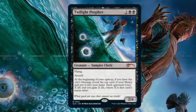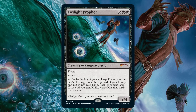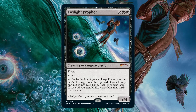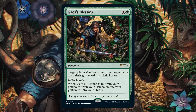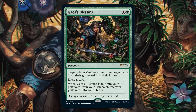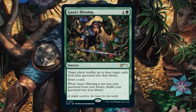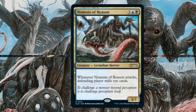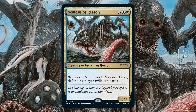Twilight Prophet takes the cake as my favorite artwork from this entire Secret Lair Super Drop — absolutely masterful work. It's on a card that carries a $10 price tag in non-foil and nearly $30 in foil, so it's a home run selection. Sadly, Gaia's Blessing is not even worth a quarter in non-foil or foil — if the art speaks to you it may be worth it regardless. Notably, this is the only version of the card to feature flavor text across all printings. The fourth card is Nemesis of Reason at $0.16, though the foil carries a $12 price tag due to being from an old set.